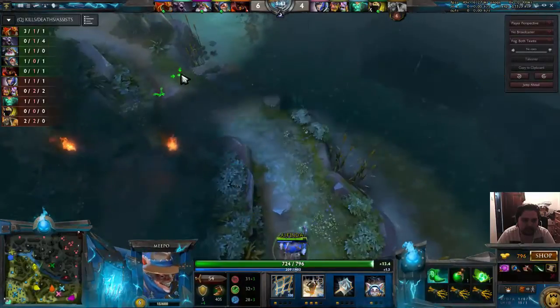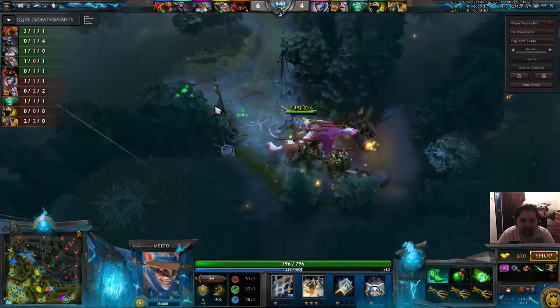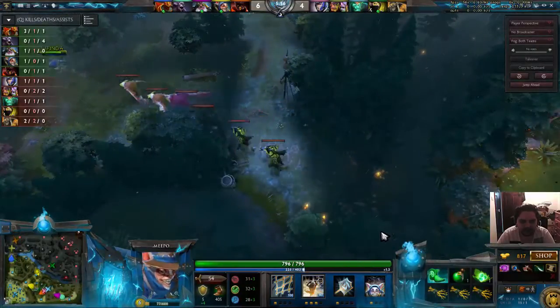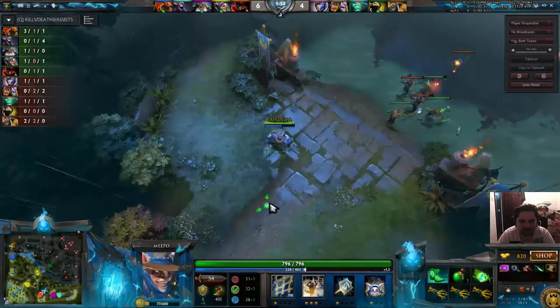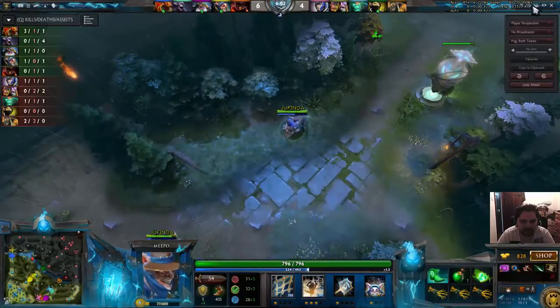I'm going to send my main Meepo up to the top rune so I can collect the rune. At 52 seconds I pull the camp out — if you notice it takes a very long time for them to come out. The lane at the camp is now stacked and I can start roaming again with my Meepos.